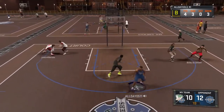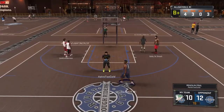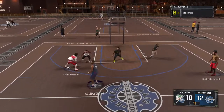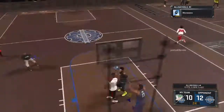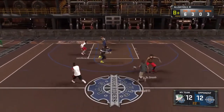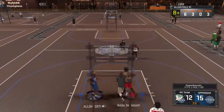Alright, number two goes for every mode — every single mode, whether it's Play Now, My Team, My Career, Park, or Pro-Am. This goes for all of them. Use your analog stick to shoot. Now if you guys know how to use your analog stick to do layups or dunks, it's similar. If you don't know how to do that, let me know in the comment section and I'll do another tutorial for you guys. It's simple and easy.